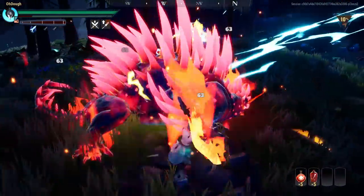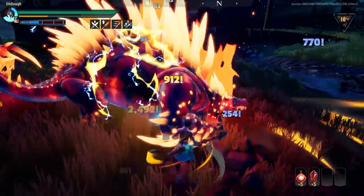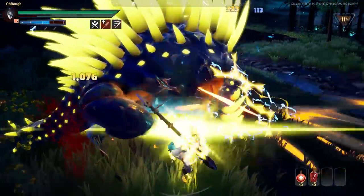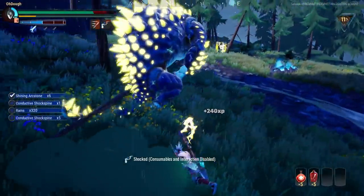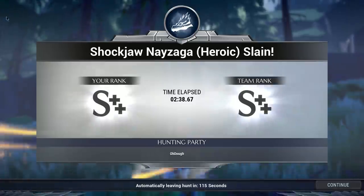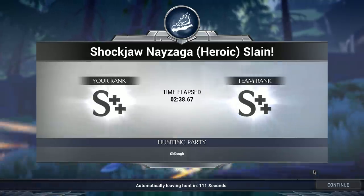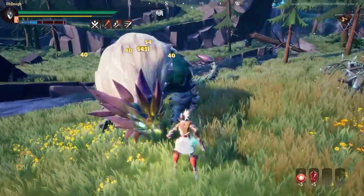You might see me dodging away from Shocker Nazyga's attacks — to clarify, that's a pretty dangerous way to dodge. The safest way is to dodge into the attacks. I dodge away because I like to position myself at the face of Shocker Nazyga rather than at the side, but if you're new to the fight I strongly suggest dodging into attacks and not away from them.